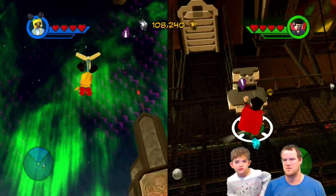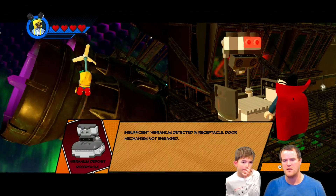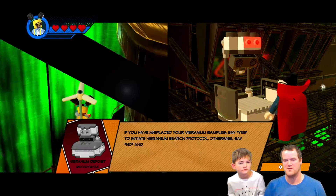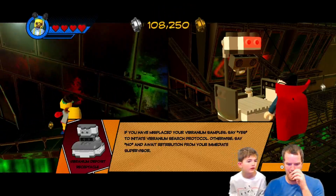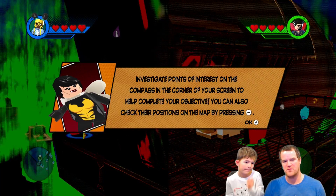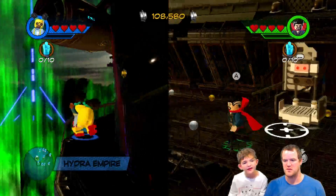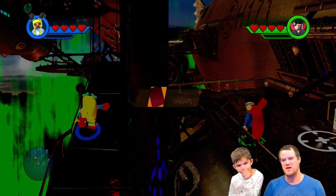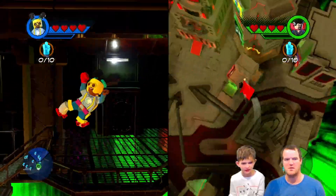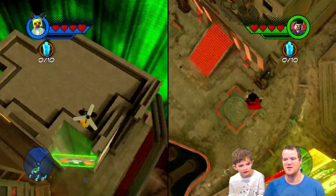Okay, let's see. Why do we do this? It has to sit. You have to get things. Vibranium — we have to get Vibranium. You know what it's talking about? We'll look for it, okay? Accept the mission. Investigate points of interest on the compass in the corner of your screen to help complete your objective. You can also check their positions on the map by pressing minus. So what we need to do, Elias, is we need to find 10 pieces of Vibranium to get to the next level. Wait, that's Vibranium? That looks like crystals, not Vibranium. They're Vibranium crystals. That's now confusing.